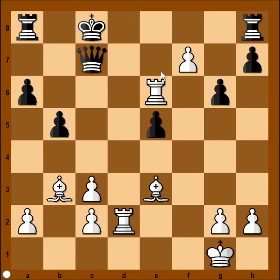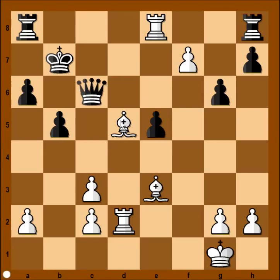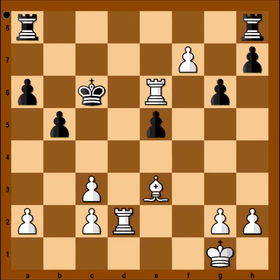King to c8. Like I said, this is just one possible continuation — you can find different moves for black and white. But black has no hope. King to b7, check. And how to block? With queen. Then bishop takes queen — check. And after king takes bishop, perhaps rook to e6 — check. And we can stop here. White has an extra piece.